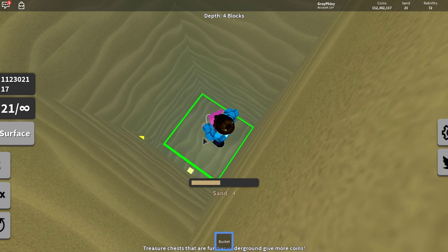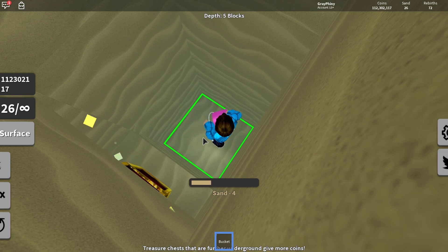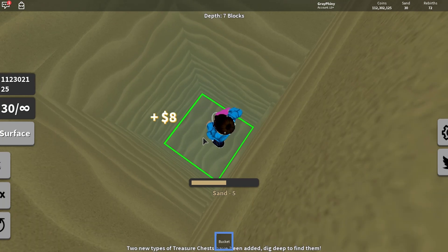The good thing about this is you don't have to constantly wait and play the game. Even if you have a small backpack, when you go AFK and keep digging down you're going to get all these treasure chests. So you can either get treasure chests, get sand — it doesn't really matter. If you do this method where you put something heavy on your mouse or on your mouse pad — I'm on a laptop — and let it just click for you, that's how you get unlimited sand.